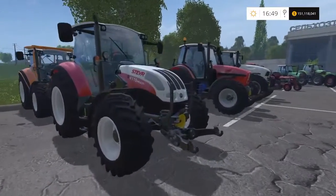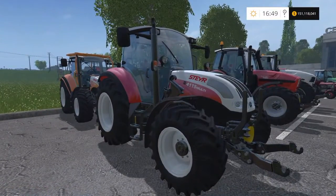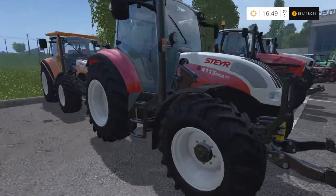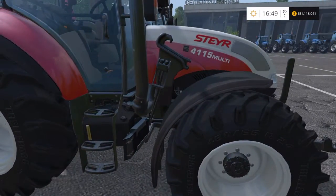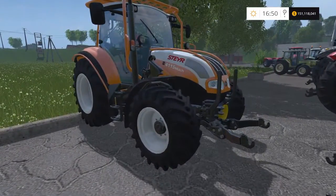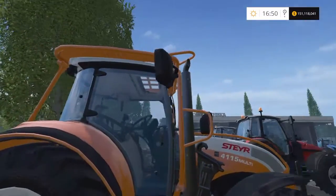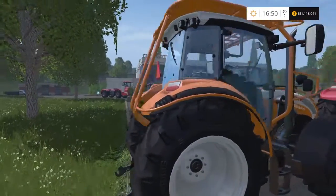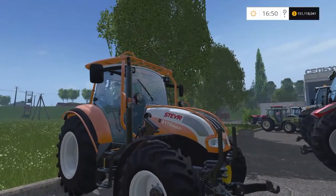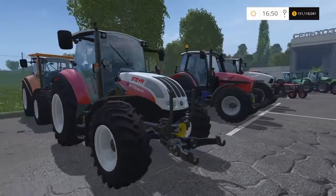Then we move on to the Stayer — these are the Stayer 4115 Multis. They have 114 brake horsepower and will cost £105,000. These are the first front loader tractors we're looking at today. You can attach a front loader, and there's also an identical version with a cage all around it — same horsepower, same price — to protect you in the cab if you drop bales or things on yourself.